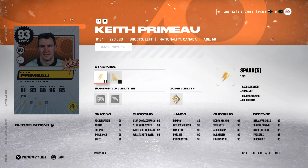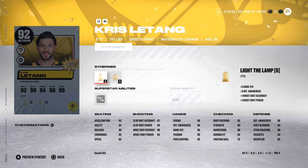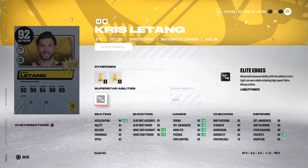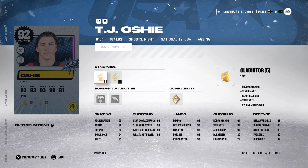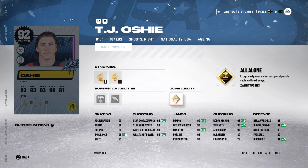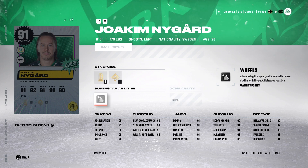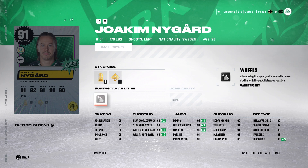Keith gets a 93 here today — 6'5", 220 pounds, Spark and Buzzing, Close Quarters, Truculence, zone ability Big Tipper. We get a right-handed defenseman in 92 overall Chris Letang — 6'0", 201 pounds, Light the Lamp and Distributor, superstar ability Elite Edges. TJ Yoshi — right-handed forward, 6'0", 187 pounds, Gladiator and Dangle City, Puck on a String, Truculence, and All Alone for his zone ability. 91 overall left-handed forward, 6'0", 179 pounds — Light the Lamp, Dangle City, Wheels.